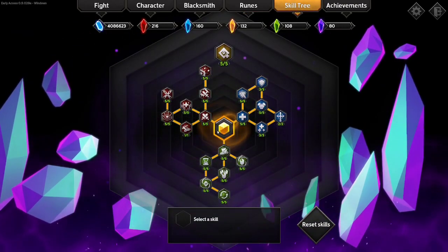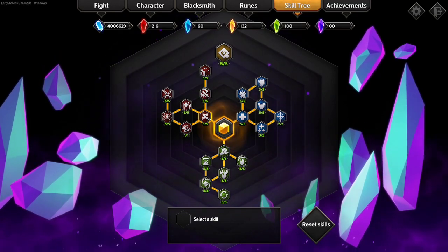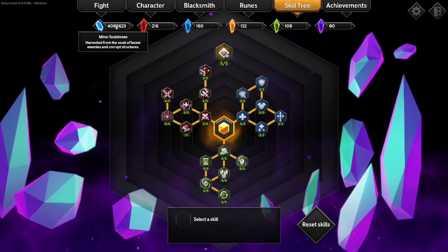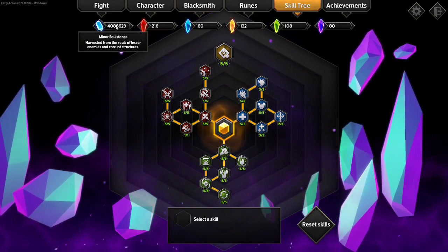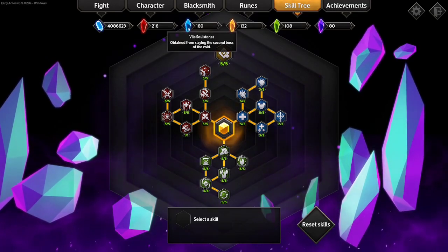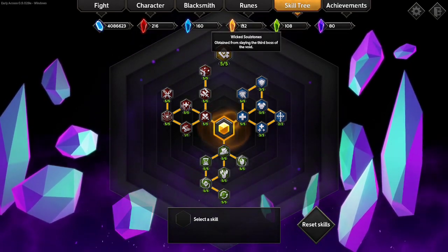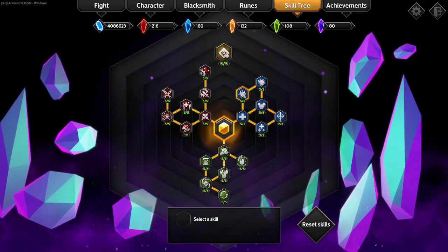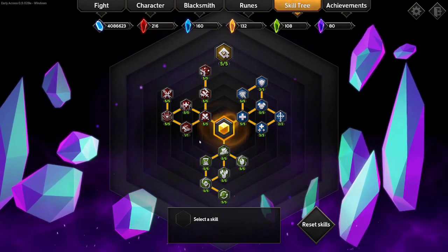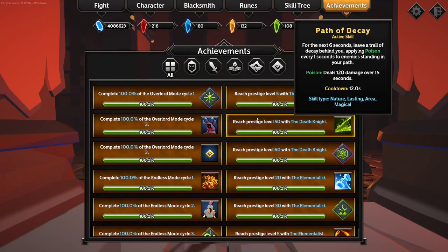Moving on to the skill tree - this is pretty similar to most other games of this type. You'll be able to purchase upgrades for your character which are going to increase the damage, defense, exp pickup, and stuff like that. You're going to do that with soul stones. Soul stones are your primary currency - you get minor soul stones by defeating small enemies. The larger soul stones drop from the bosses, so if you kill the boss you're going to be able to get those soul stones to purchase the majority of the second half of these upgrades. The last important thing is that purchasing certain nodes increases your runic power.